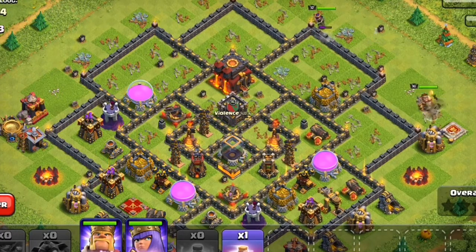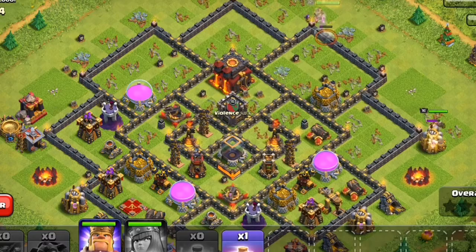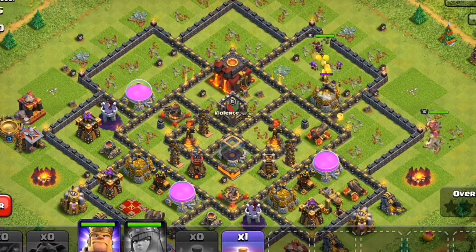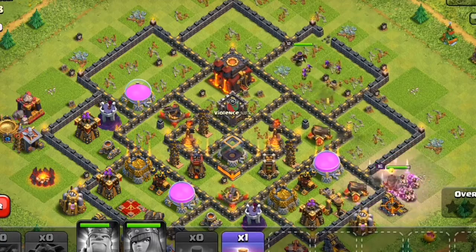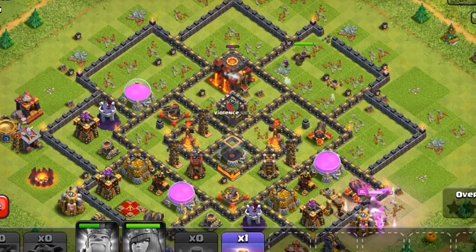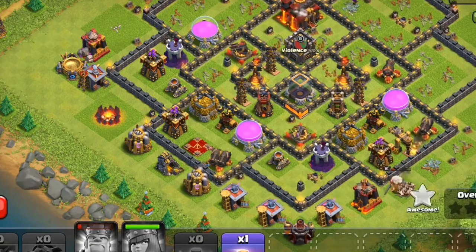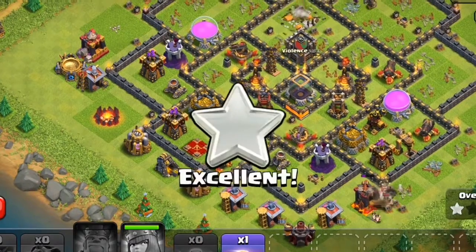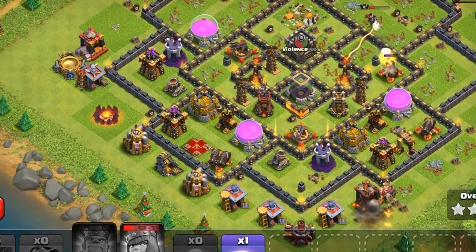It looks like it'll be a one-star, but let's see what happens. My Queen is going to clear that side. I think I should have boosted my Queen so she gets inside quickly. Now it's at about 47% and we got 50% destruction — that's a two-star! Have you seen that?